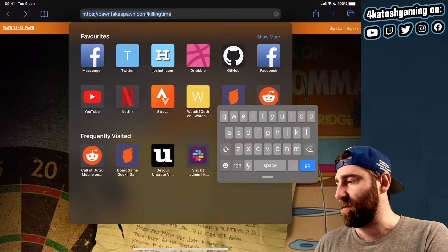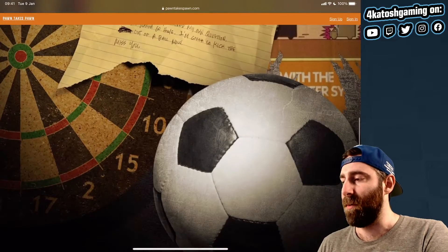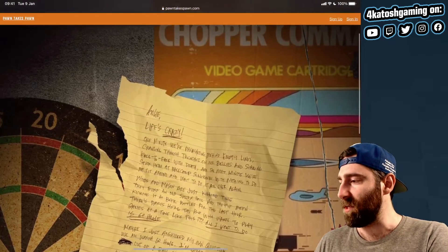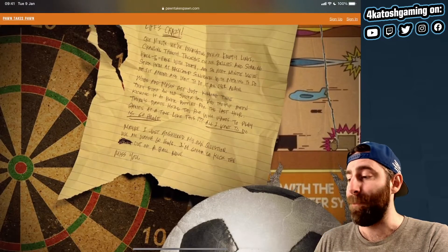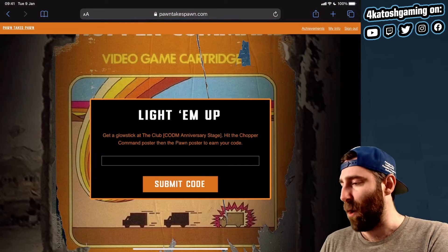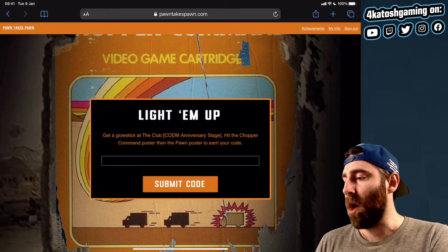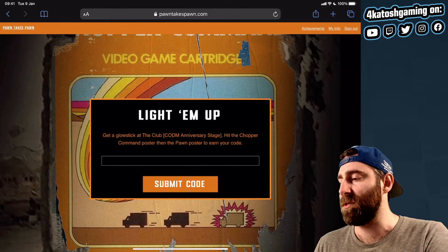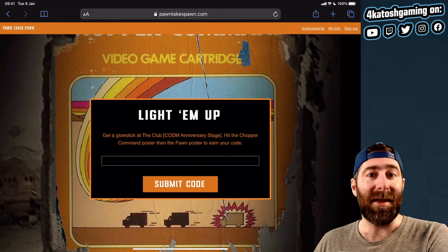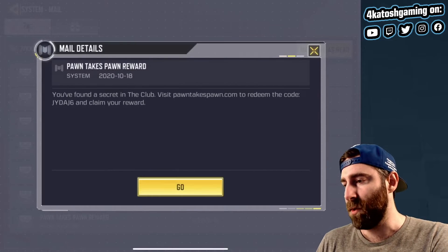When you earn these rewards you'll get an email giving you this information, and there's also a letter you can read through that gives you a couple of clues. Basically there are three different ways you can earn the codes: there's posters, a dartboard, and a soccer ball. Clicking on the poster gives you more information — 'light them up, get a glow stick at the club, hit the chopper command poster then the pawn poster to earn your code.' You have to stab them a few times until they catch fire and burn up.